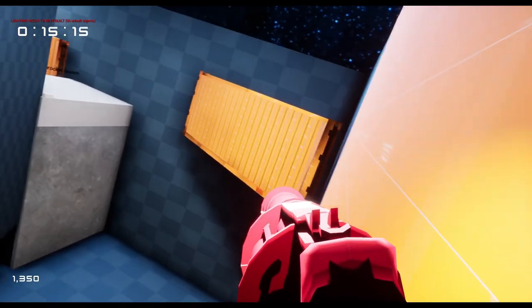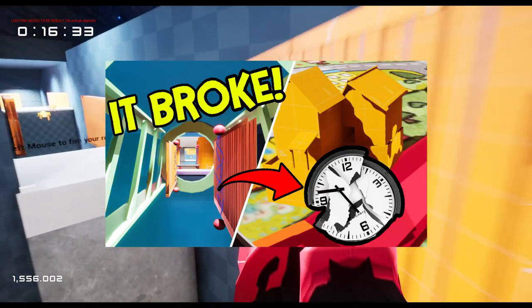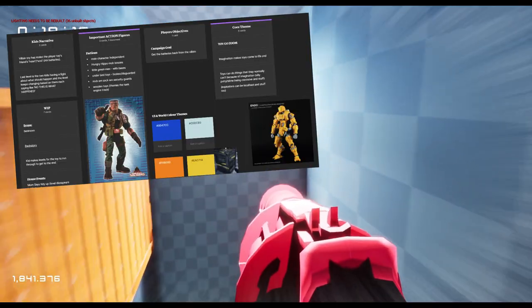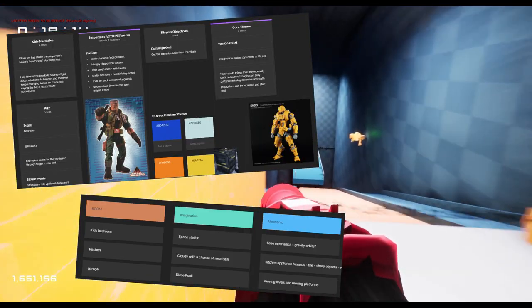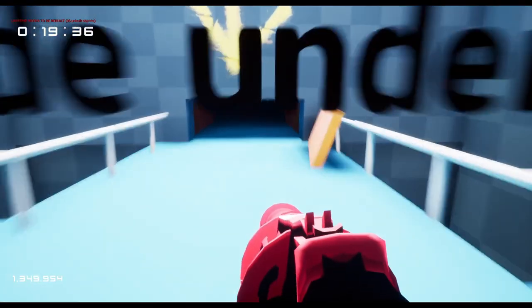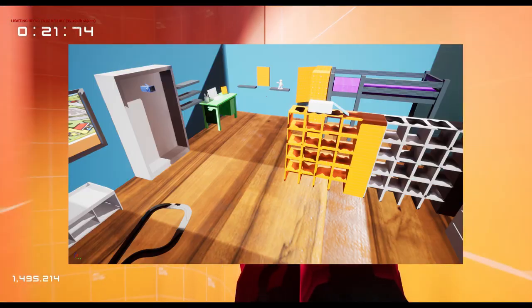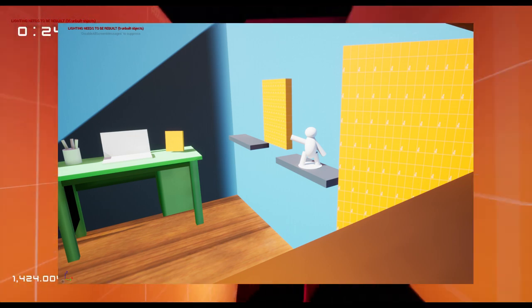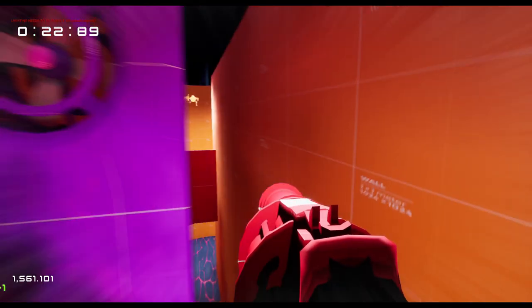You might remember from our previous video that we wanted to have a toy theme for our game, but it was causing us a few issues with our direction. It took us a day or two to flesh out the details and try out many different ideas, which ultimately led us to something that we feel was a good mix that served the visuals and gameplay. With this idea, we started the character in what would appear to be a child's bedroom that would quickly shift into an imaginary world, decorated with a mix of toy themed assets and real world objects.